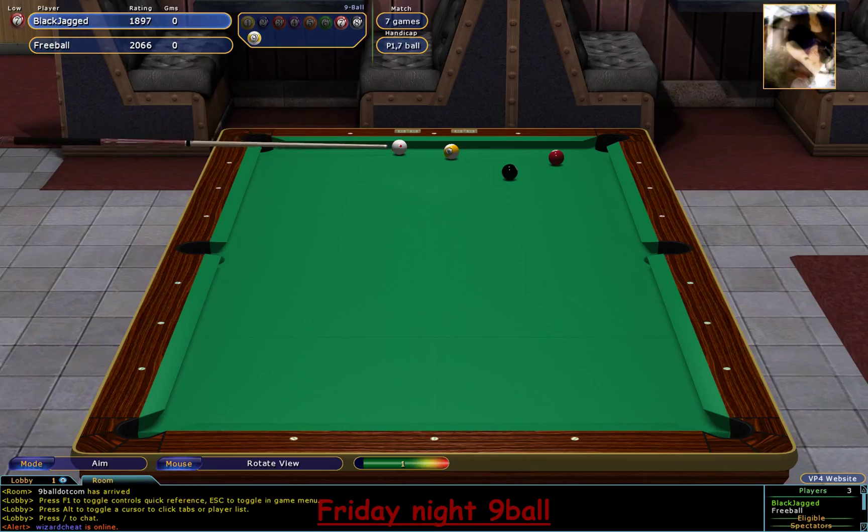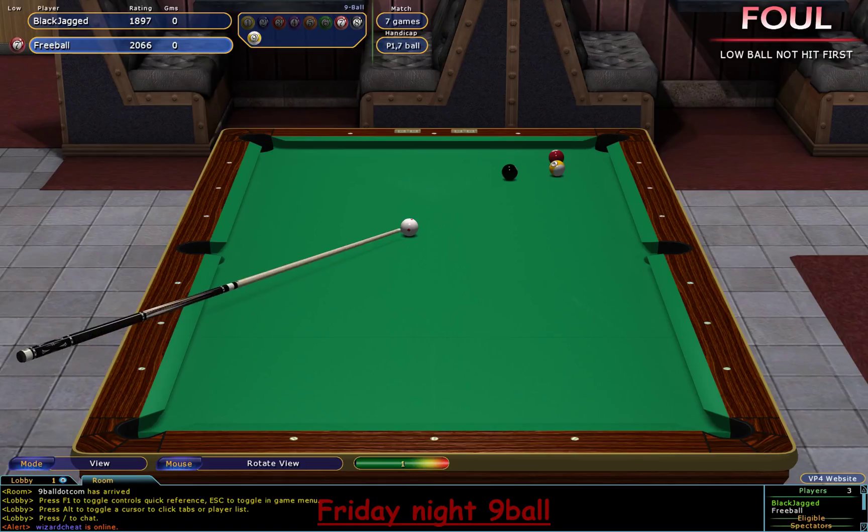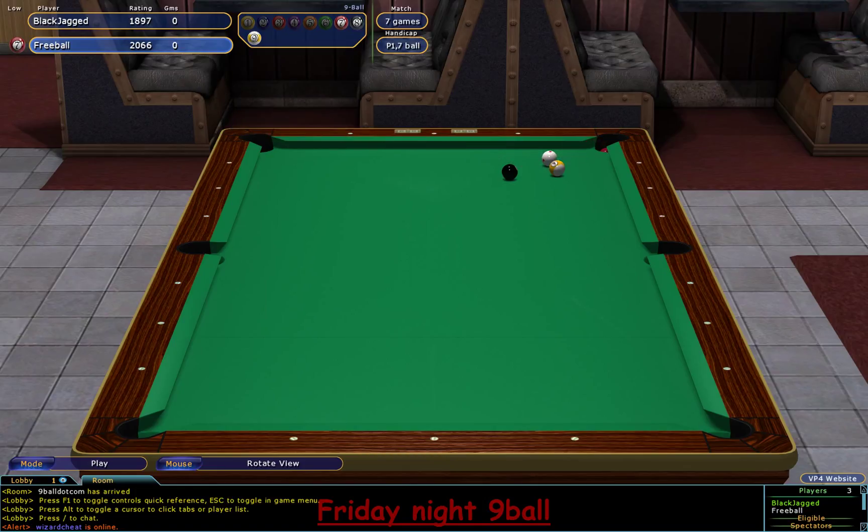Black Jagged is not necessarily tucked up behind the nine ball, but he's only got a kick, and he doesn't think he can make it off the top rail. He might squeeze past it. He's hit the nine — that should be this rack over. Freeball just looking to tuck the cue ball in behind between the eight and the nine, and just a roll in on the eight. So the first rack goes on the board to Freeball.